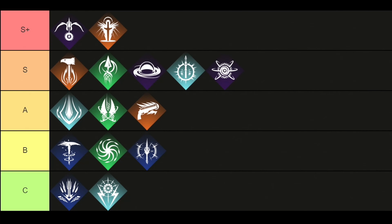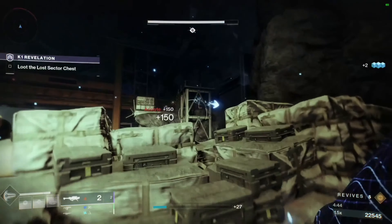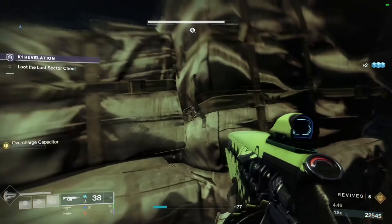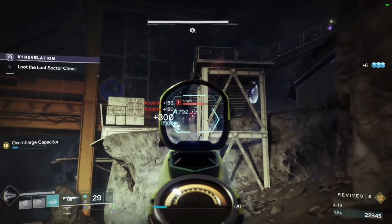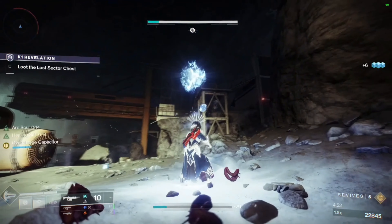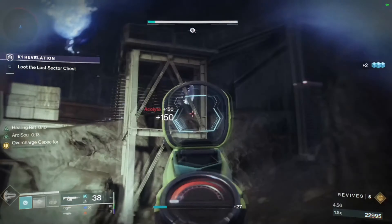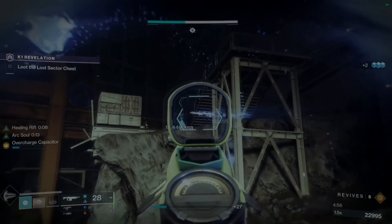Going over to the last and final subclass, which is the Stormcaller, placed in the C tier. It will give you powerful abilities that can inflict large amounts of damage on enemy hordes in PvE. The Stormcaller's super ability will chain lightning that electrifies enemies, and you will be able to cast a channeled beam of arc energy. Overall, the Stormcaller is mostly used for an AOE damage playstyle.